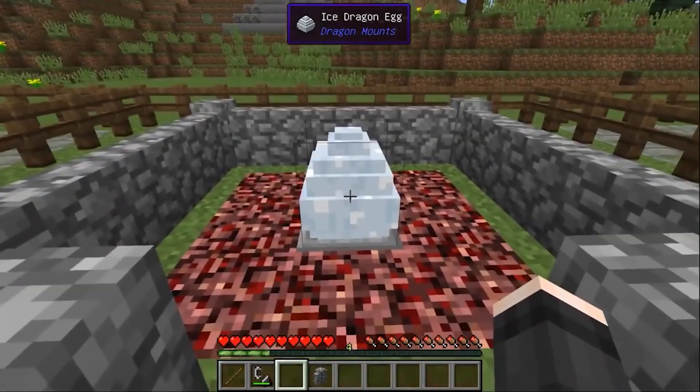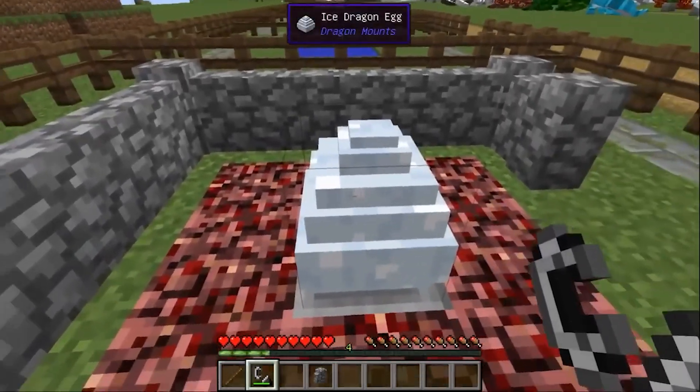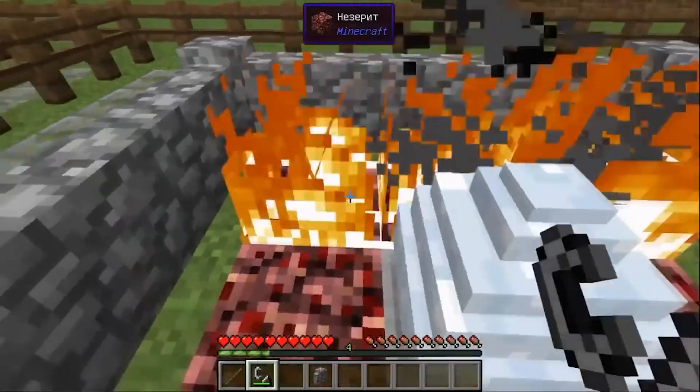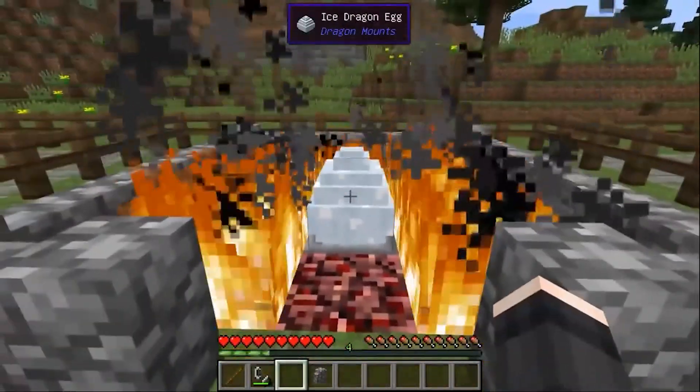Don't be upset. Put the egg carefully in the fire. Try not to push it out of there, but rather fence it with something, because these eggs tend to crawl away sometimes.